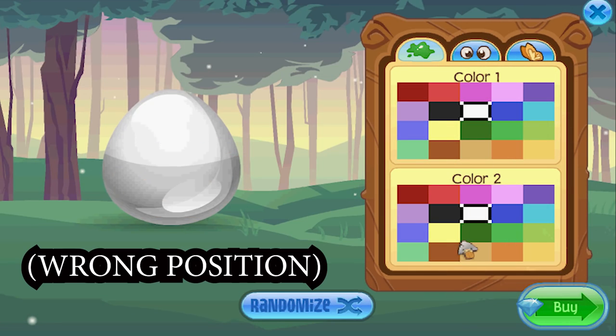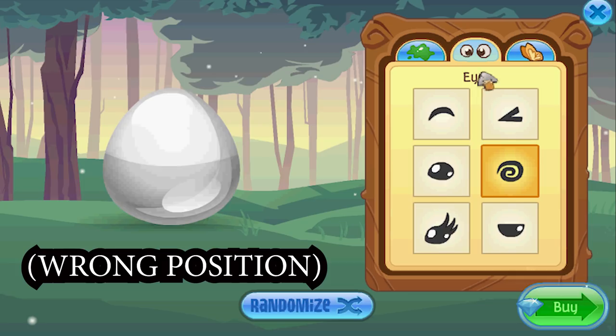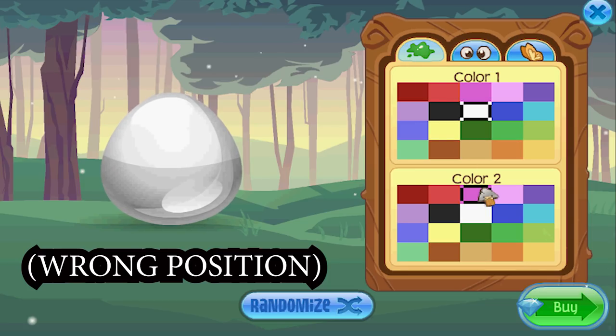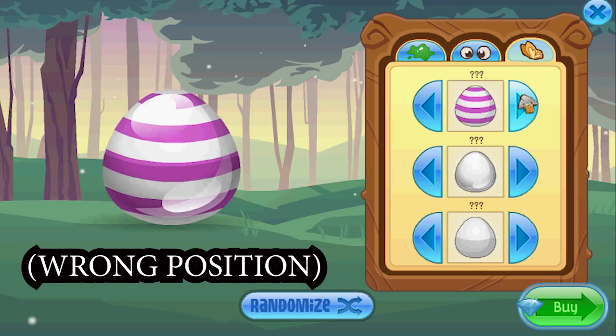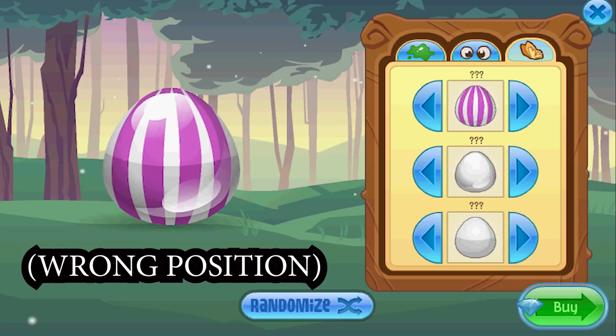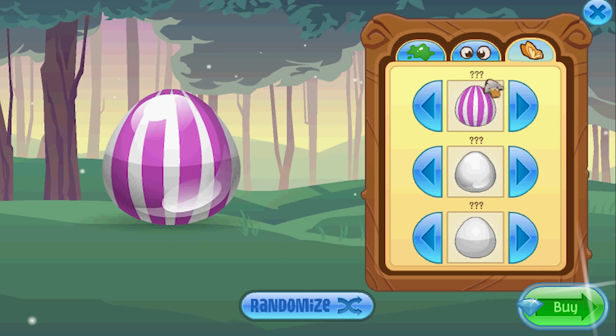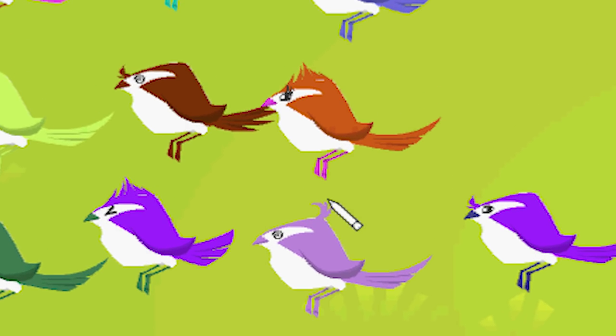I'm going to go ahead and make a white and white egg. Let's go swirly eyes. Now for the top part - I need a different color just to show you this. When the lines are up and down like that, vertical lines, that gives you the swoopy-doop. So if the egg has the little vertical lines, then you get the little swoopy thing.